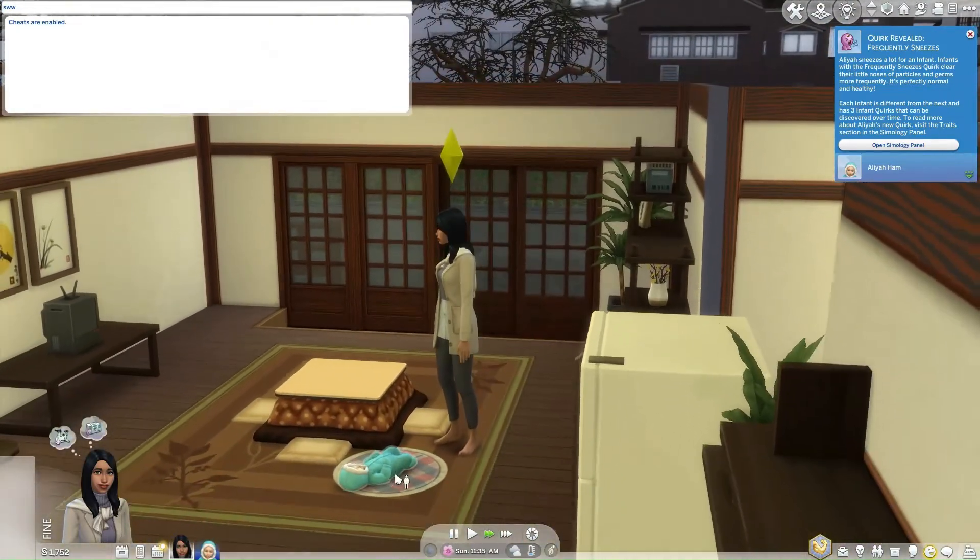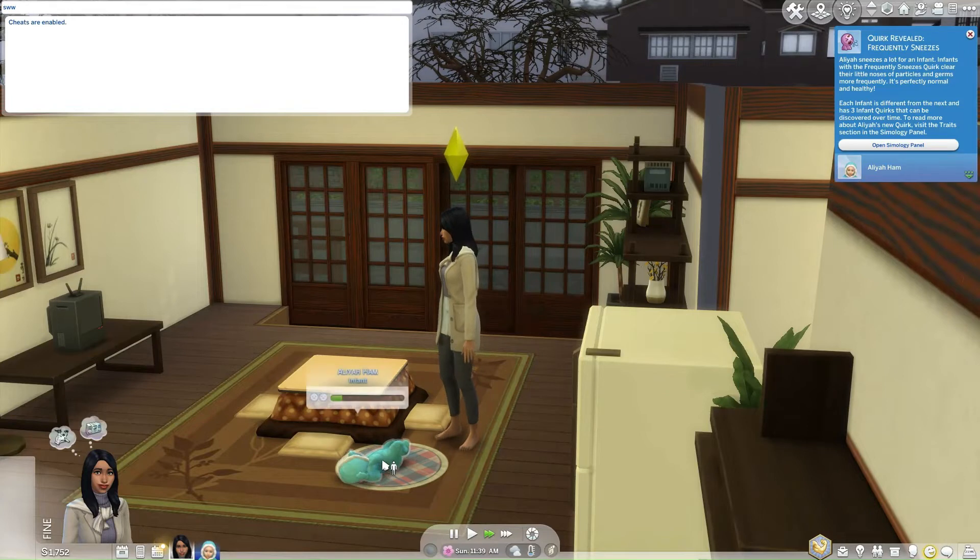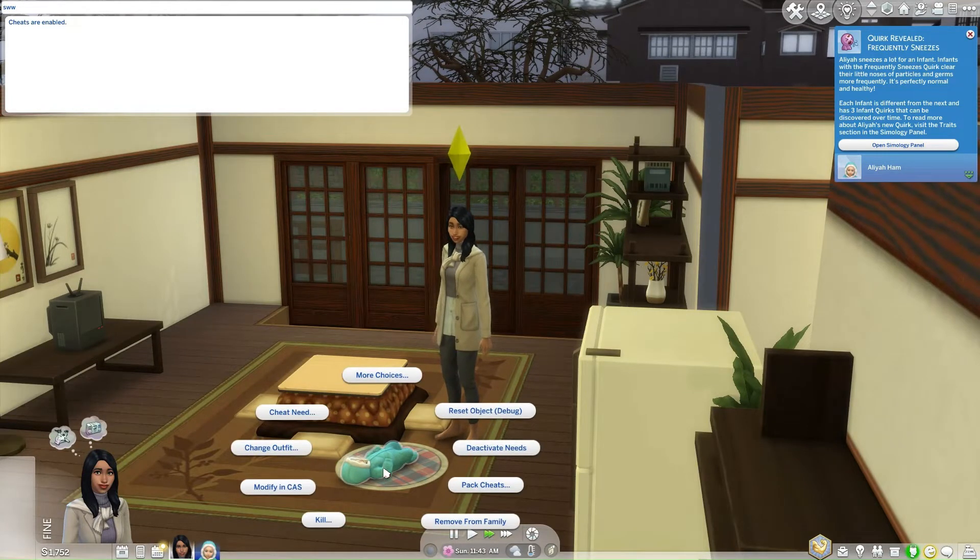Now focus your attention on the adorable infant Sim. While holding down the Shift key on your keyboard, click on your little one. In the options that appear, select Modify in CAS.